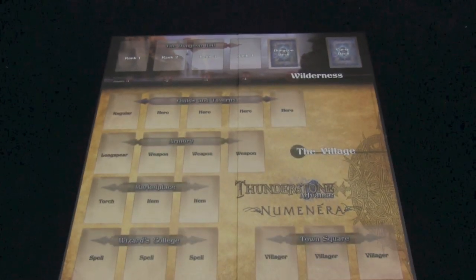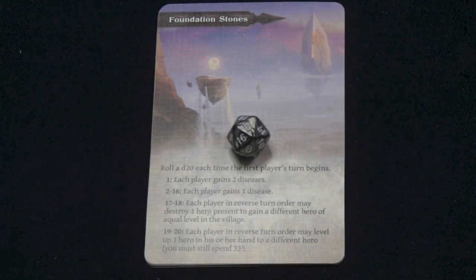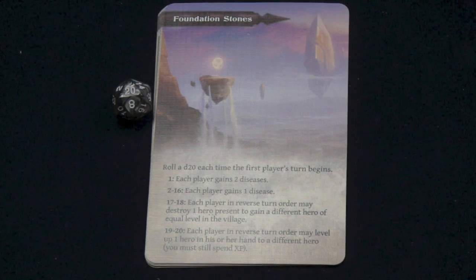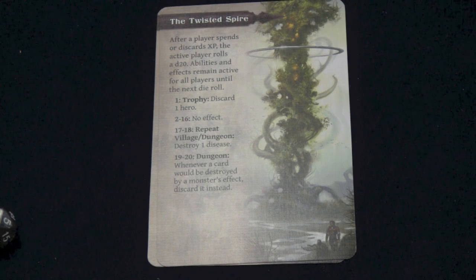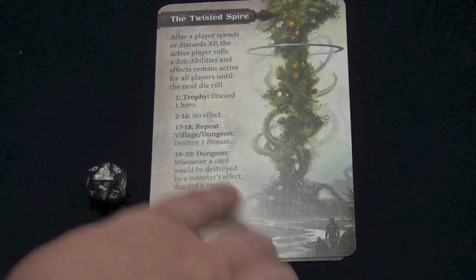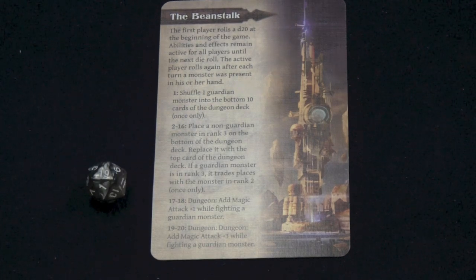So you can play with either one you want. Both boards work fine. Players can add a setting to the game — they don't have to, but it's an optional thing with these large cards. Each card has something you do. The game comes with a d20 that you'll roll for these cards. For example, you roll a d20 at the beginning of each person's turn. I just rolled a natural 20 — every player in reverse turn order may level up one hero in their hand, but you still have to spend the experience. If I roll a 13, each player gets one disease. So lots of diseases. There are different setting cards: an amber monolith, the ogrek, the obelisk of the water god, the twisted spire. After you spend or discard XP, the active player rolls a d20 and we see what happens. I rolled a 19 — whenever a card would be destroyed by a monster's effect, discard it instead. So these are things you can add to change up how the game works.